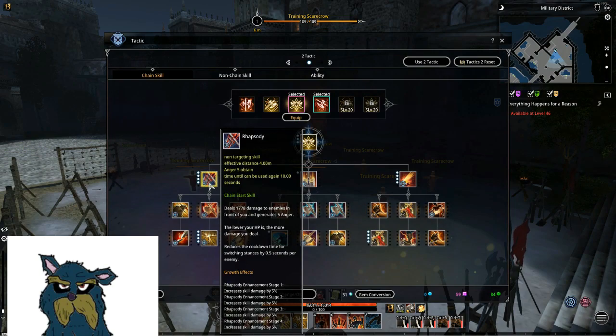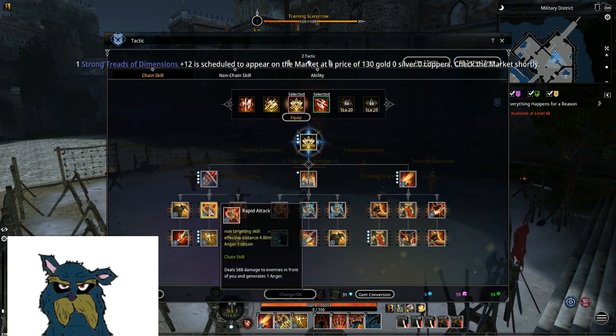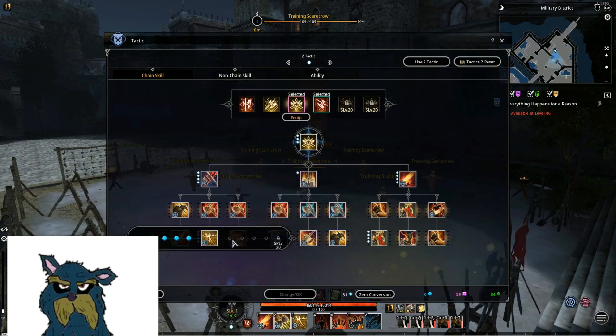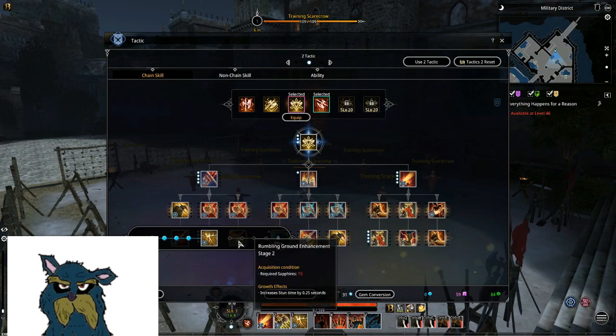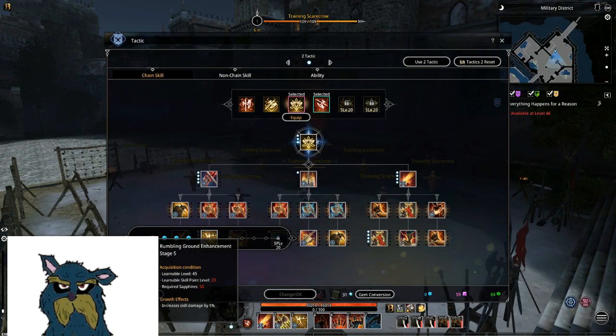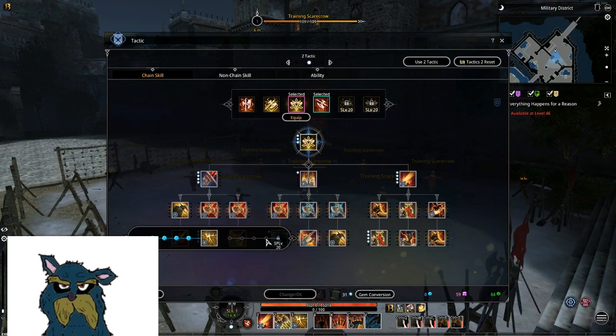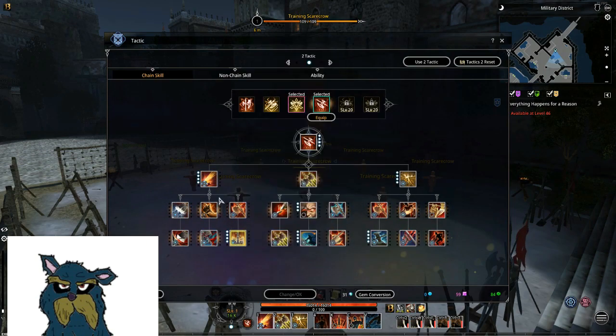Then of course we have Rhapsody — one of the most serious skills we're gonna ever use. Rapid attack and Rumbling Ground for about 5 seconds stun. The other option is to increase the stun duration to 1.5 seconds, but I just slam it on the damage. I did play with the increased stun duration before but I don't really need it for the purpose I use this chain.